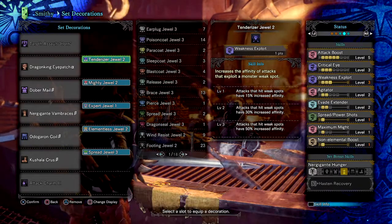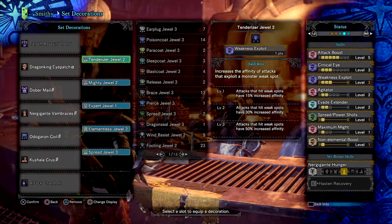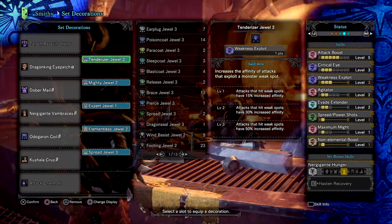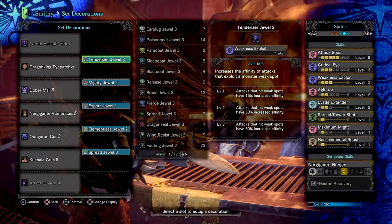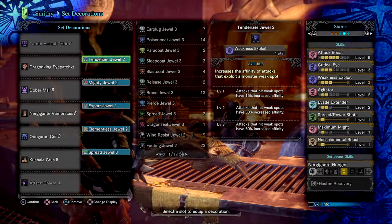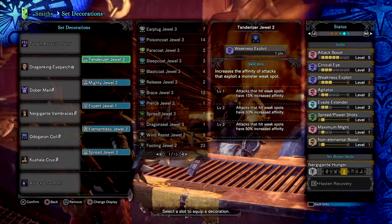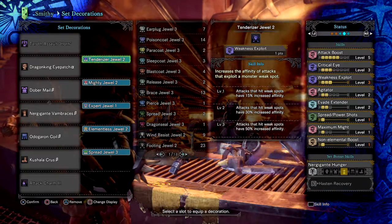Weakness Exploit 3 is a great skill for 95% of builds. Agitator 2 for that plus 9 in damage and plus 6 in affinity, which can also be switched but will benefit you a lot for small burst damage every time a monster gets angry. Evade Extended 2 to allow me to evade further, which I find will save you a lot of the time as just using your shield won't always be viable in some situations. Next we have Spread Ammo Up level 1 to focus on increasing the damage that my spread shots will do even more.